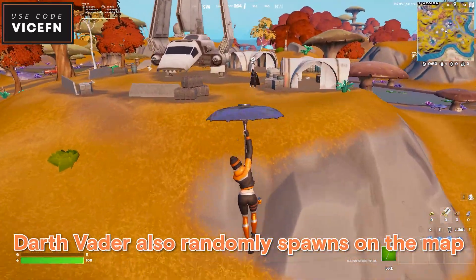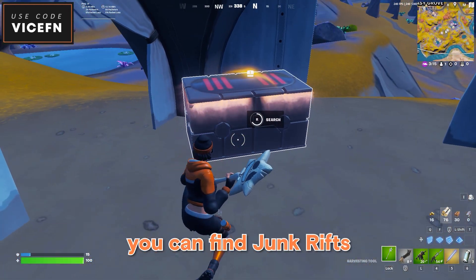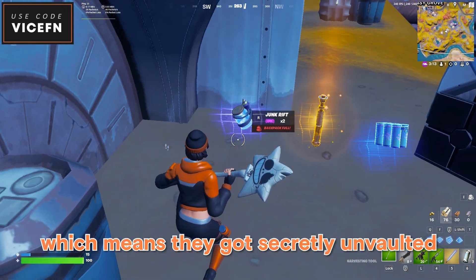Darth Vader also randomly spawns on the map, and in the chest near him you can find junk rifts, which means they got secretly unvaulted.